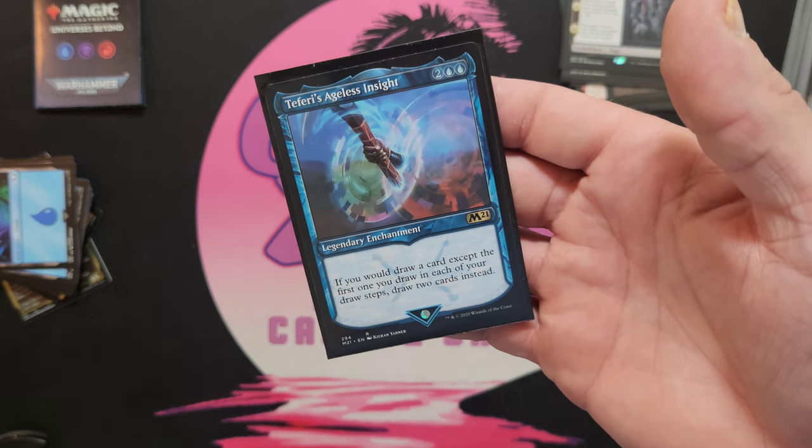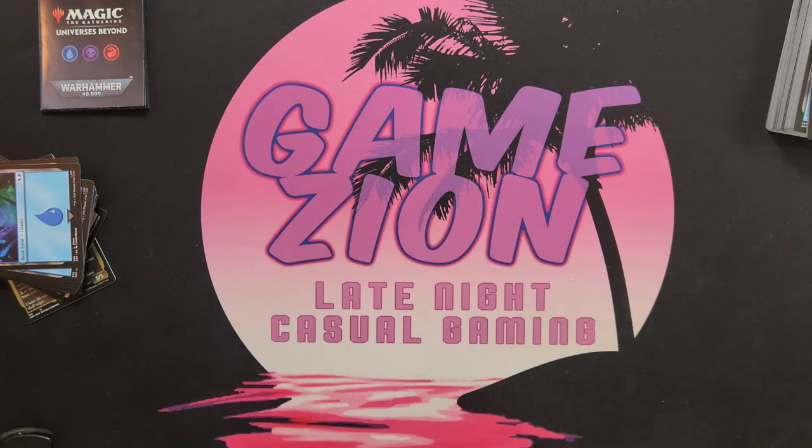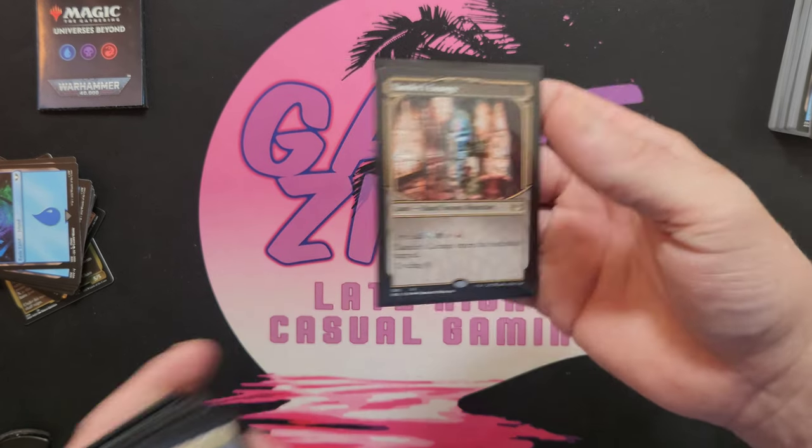Cruelty of Gix, Dominar United — also pretty good for searching libraries, it's a tutor. Teferi's Ageless Insight — also card draw, which is important. Just in case you can't get your engines going, maybe you will be able to.